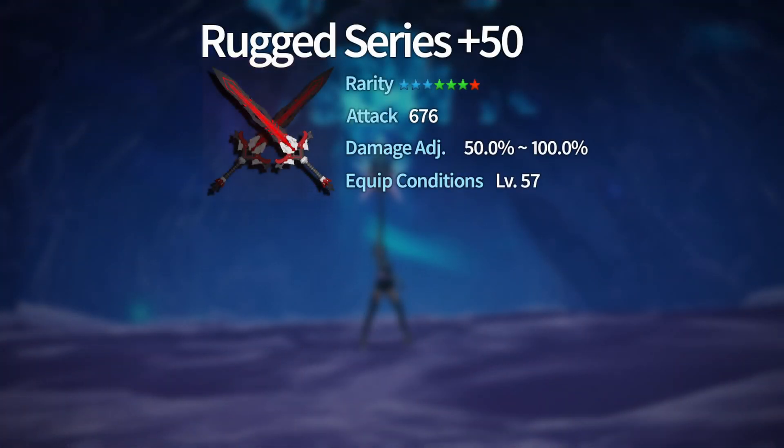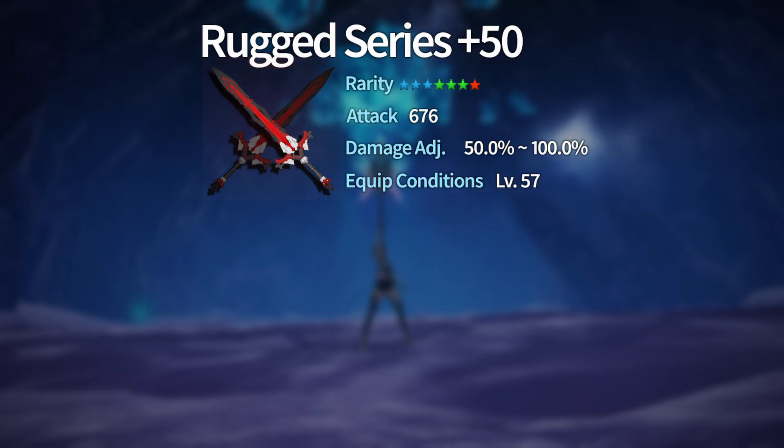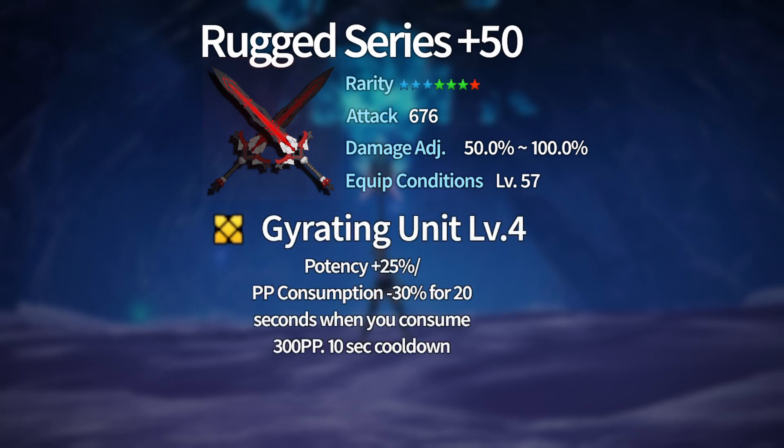The Rugged series has 676 attack at level 50 — that's almost 200 more than any six-star weapon series in the game, which is a huge power spike. One significant difference is that the damage variance is 50 to 100, unlike the 75 to 100 we've seen elsewhere. It requires level 57 to equip. Similar to the Rocks and Relic series, the Rugged series has three unique item potentials depending on the equipped weapon.